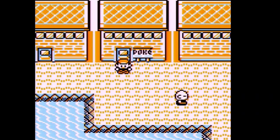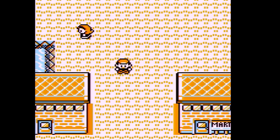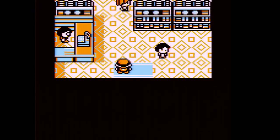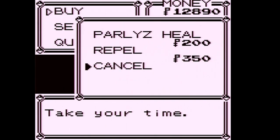Welcome back to some more Pokémon Red. In the last part we explored a little bit of Vermilion City and caught a Diglett we named Monty Mole. In this part we're gonna tackle the SS Anne.